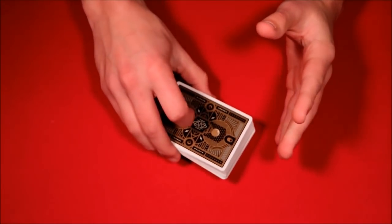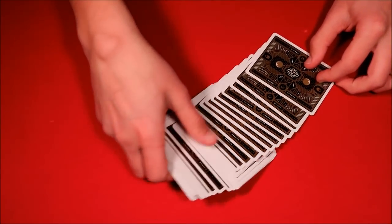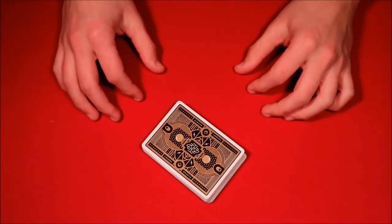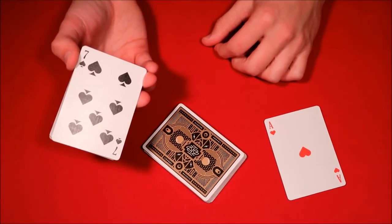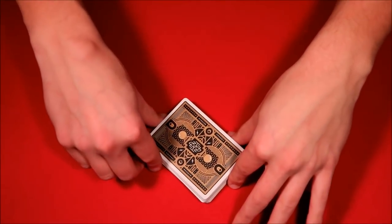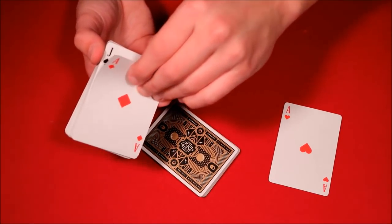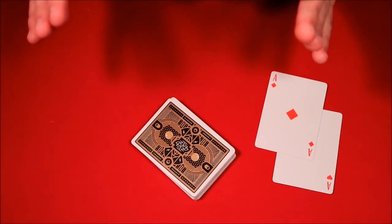In reality, you can use this trick for a betting routine. You take the deck, show your spectators it's mixed up and you have no breaks, then bet them whatever amount — say five bucks. You can cut to an ace from a shuffled pack, show the spectators it was completely random, and there are no other aces around it. If you want, you can then do a double or nothing routine and cut to another ace.